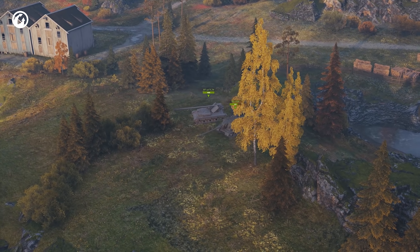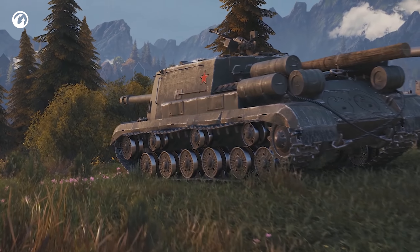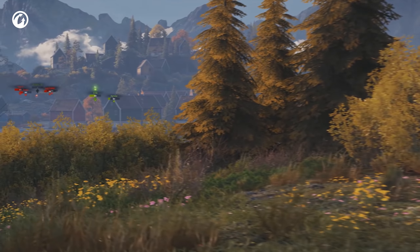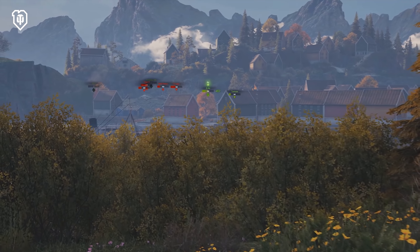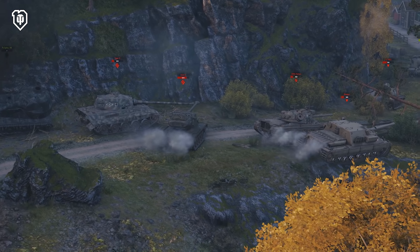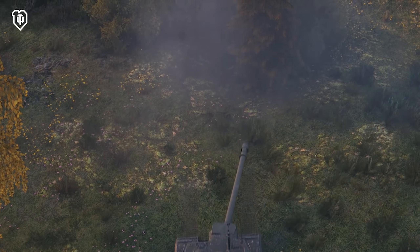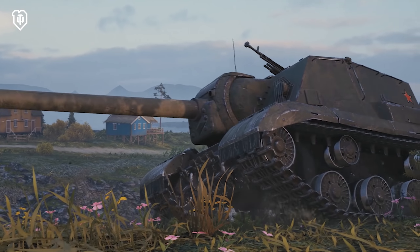And from there, you can surprise the enemy with tons of damage. It's possible for you to turn the tide of battle. Blinded by the sense of imminent victory, the enemy vehicles will charge forward and become perfect targets for the ISU-152K. But it's better to roll back after each shot without waiting for sixth sense to shine.